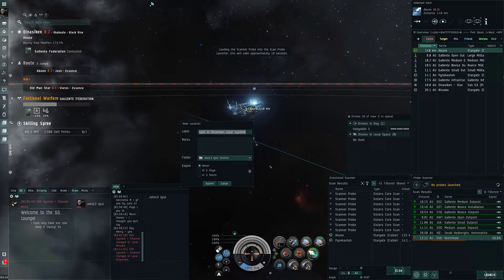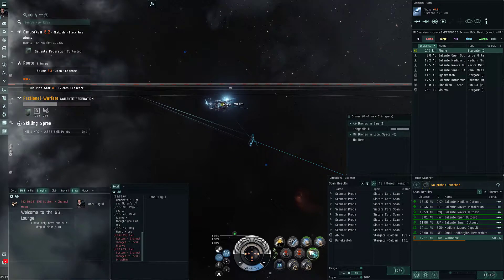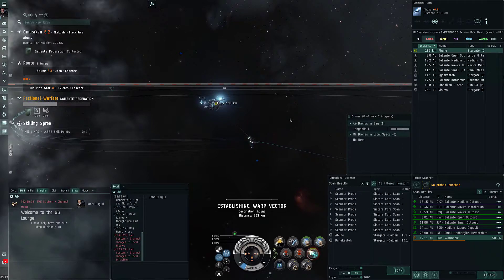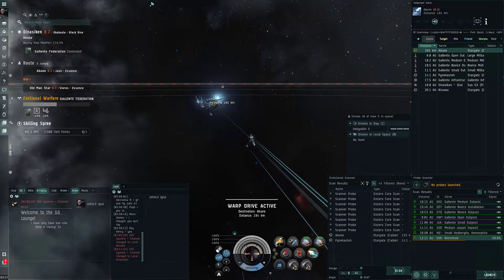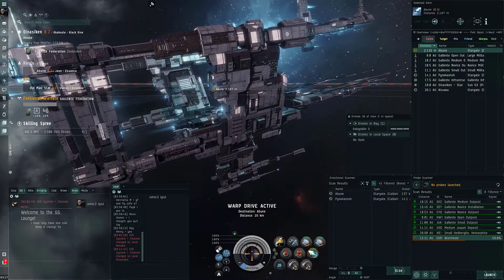No one's in local - D-scan out of habit at this point. Wormhole - no go on that. No one's here so let's just reload while we can. We'll make an off-gate bookmark. Now we're 167 AU out - it'll use 150 to warp to it so we're good. I'll just go to it now so if we ever come in this system again we can just warp to this bookmark instead of right to the gate.